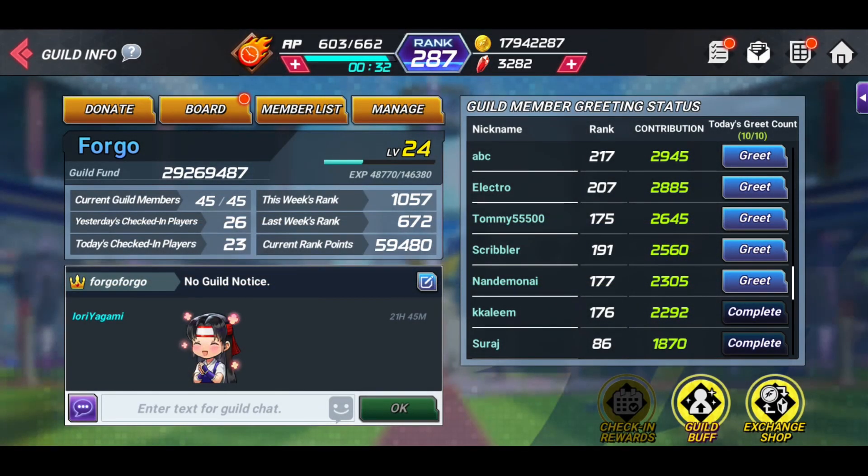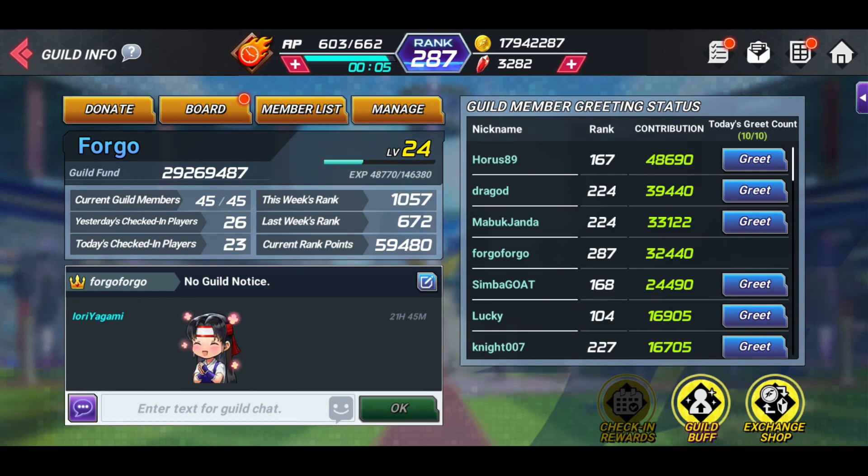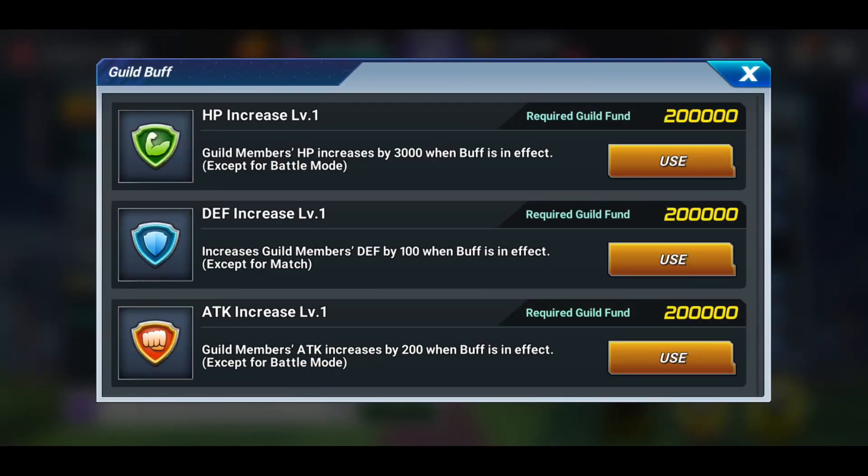Now let's talk about the guild buff. Only your guild leader can actually apply this every single day. These buffs are only good for a 24-hour period. Once that 24-hour period is up from the time you use these, your buffs are gone. When you do it again, your buffs will be up. The higher the level of your guild, the higher the buffs you'll be able to put on your roster throughout certain game modes for 24 hours each day. These buffs will not stack on top of each other.